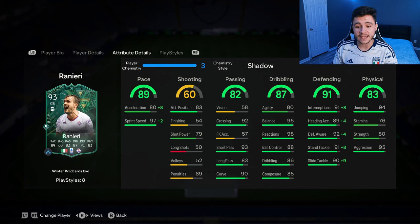87 dribbling for the card is honestly phenomenal — 95 balance, 98 reactions, 88 ball control, so you can expect him to be quite quick and swift on the ball. And then in the two stats where the card will most likely excel: 91 defending and 83 physical. Some of the defending stats are incredible — 91 interceptions, 92 defensive awareness, 91 stand tackle and 90 slide tackle. He also has 94 jumping, 76 stamina which might be an issue at left back, and 80 strength with 95 aggression.